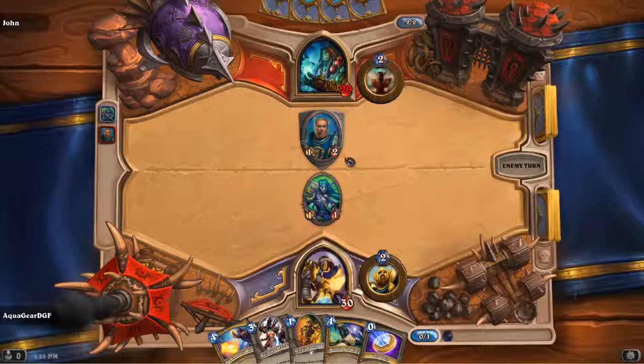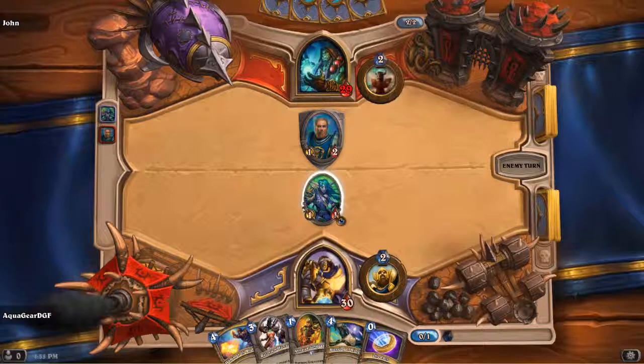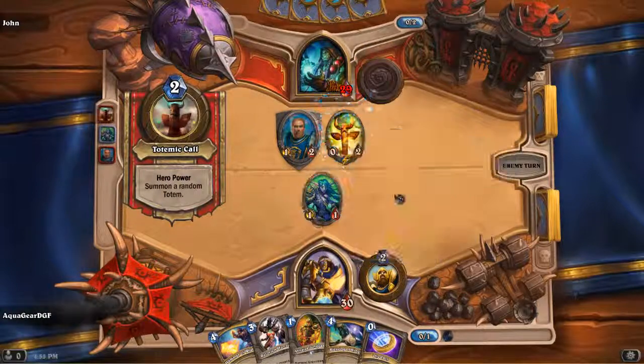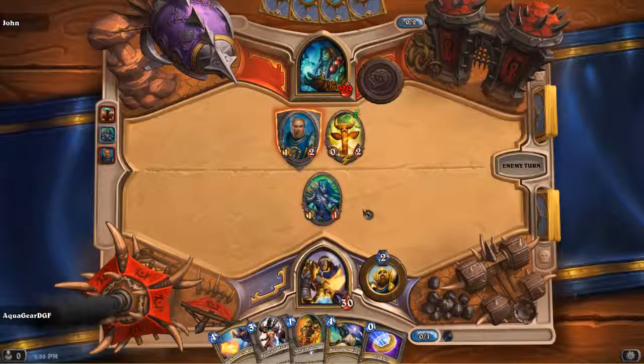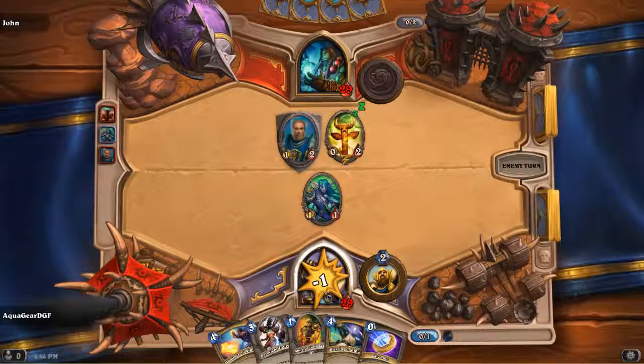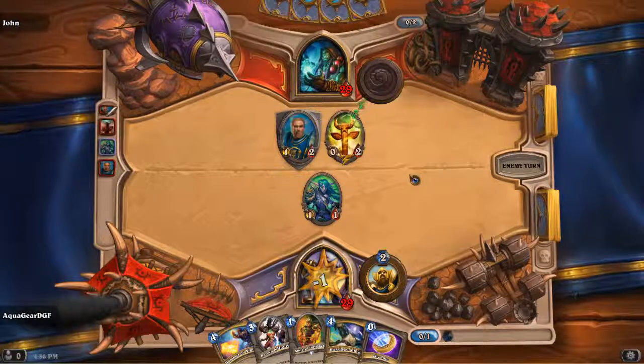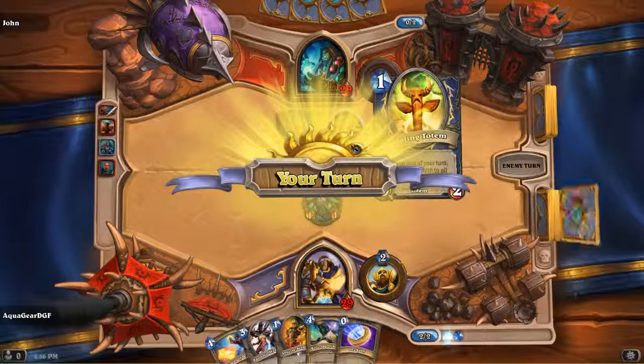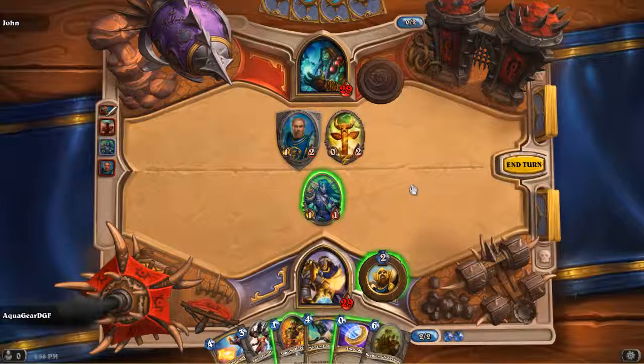The little drop of blood is your health and the yellow circle is your damage — it kind of rules it out. That guy attacked my hero, which is fine. That has a special power to heal at the end of every turn, so it'd be good to take that out but we can't quite yet.